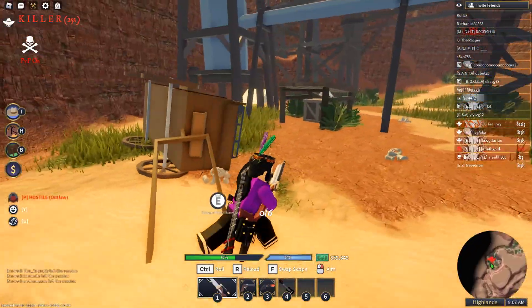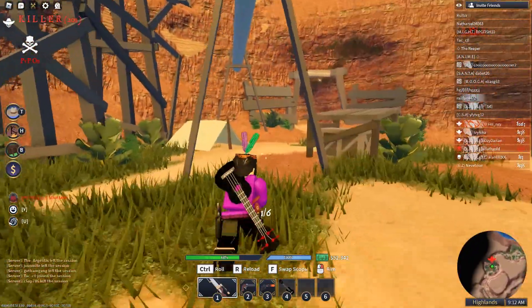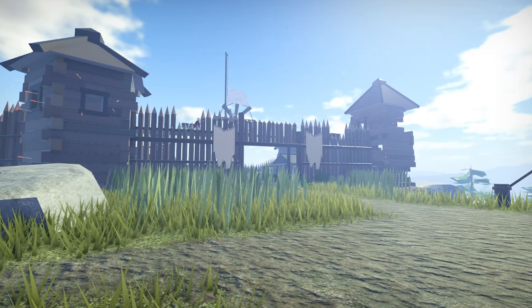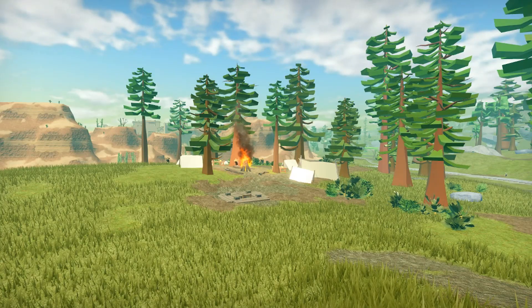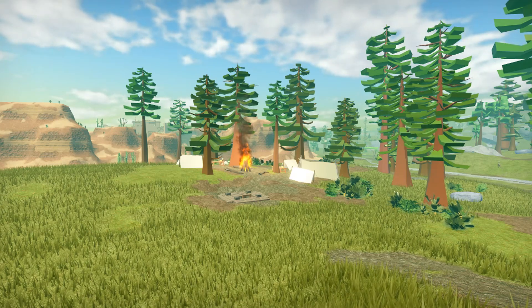First things first, what you're going to want to do is find skeletons around the map that drop piles of bones. The places you'll find them are in the tribal camp in the little campsite — there's a bunch of skeletons. You can also find them outside of the Silvertown reservation spawn, in the skeleton fort which is full of skeletons as well. You can find them in the camp in Bearpaw Valley that has a mine underneath it, kind of near Callahan.